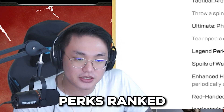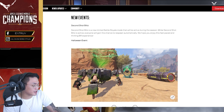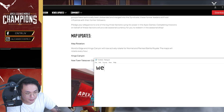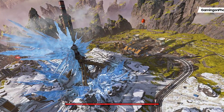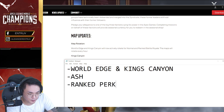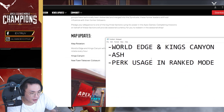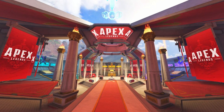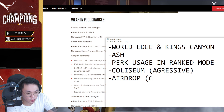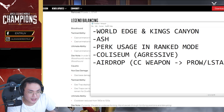So the legend I have a good idea about — I will use it, and there is also a new legend. Here are the highlights simply: Season 3, World Edge and King's Canyon. Number 2: Ash. Number 3: Ranked Perk — perk usage in Ranked Mode. Then Colosseum, which is an aggressive place. There is also a Nerf and Airdrop. Weapons: Prowler, L-Star. The legend balance includes Bloodhound.